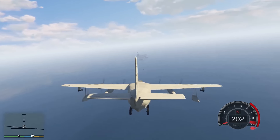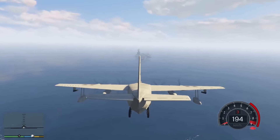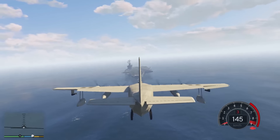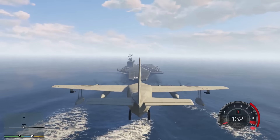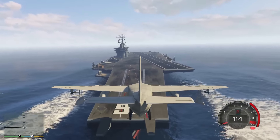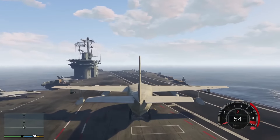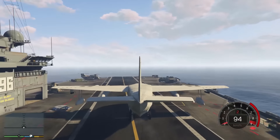Fahrwerk raus. Eigentlich müssen wir ja da hinten landen, aber wir landen dann so wie wir eben gestartet sind, ein bisschen schräg. Ist halt so. Schub rausnehmen. Landebahn anvisieren. So tun, als wenn man wüsste, was man tun würde. Ja, sehr gut. Ich bin begeistert. Passt das? Ja, perfekt. Super.